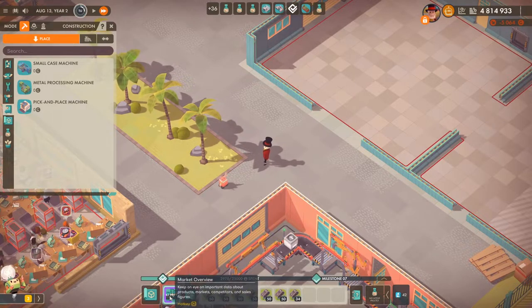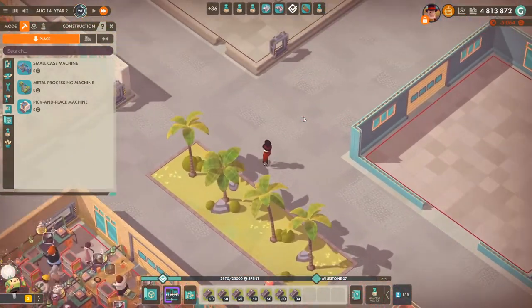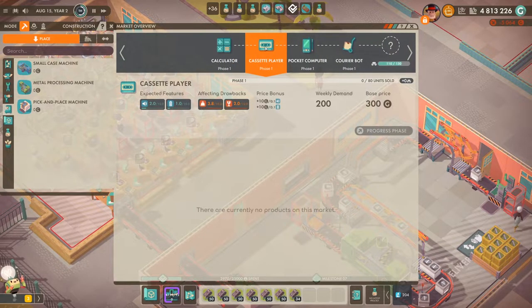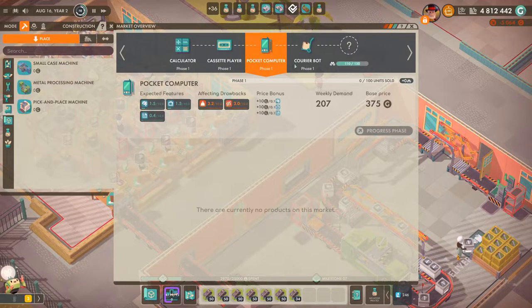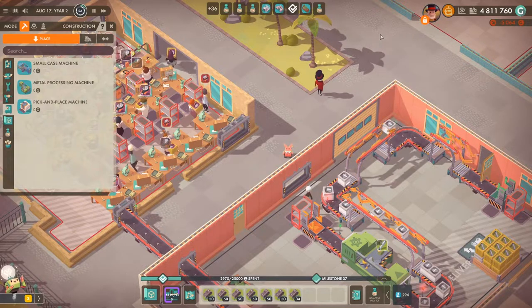There's a new product available — the cassette player. The developers hinted at it on Twitter ahead of time. It hits you before the pocket computer, so the product order is: cassette player, then pocket computer or gaming device as alternatives, followed by choreobot or cleaner bot, then drones and so on. It's a nice little product to build.